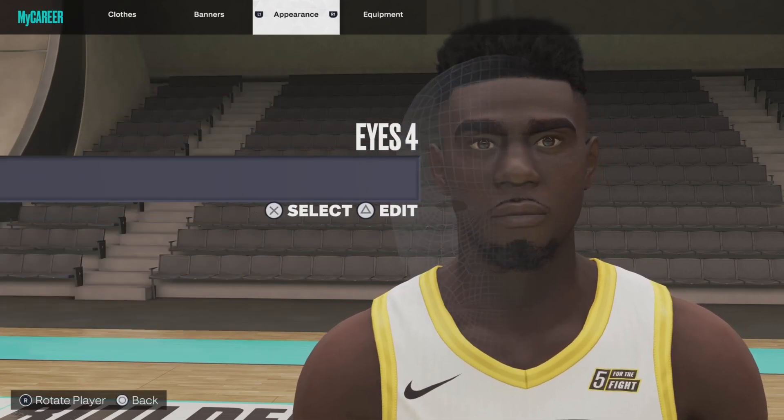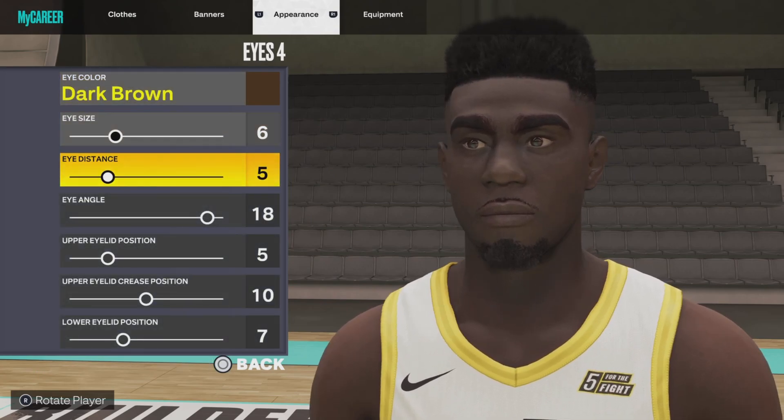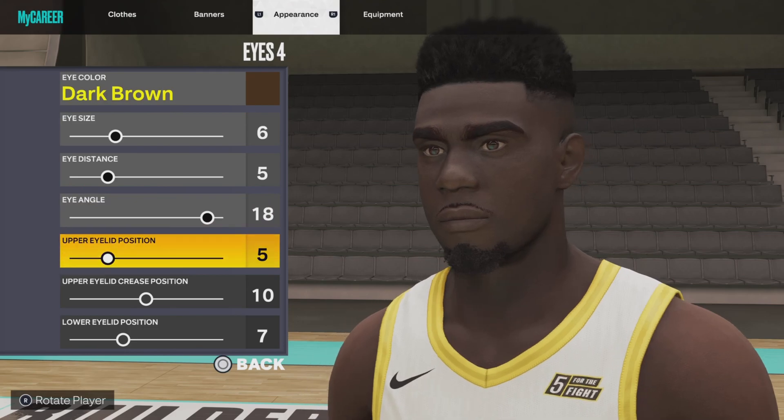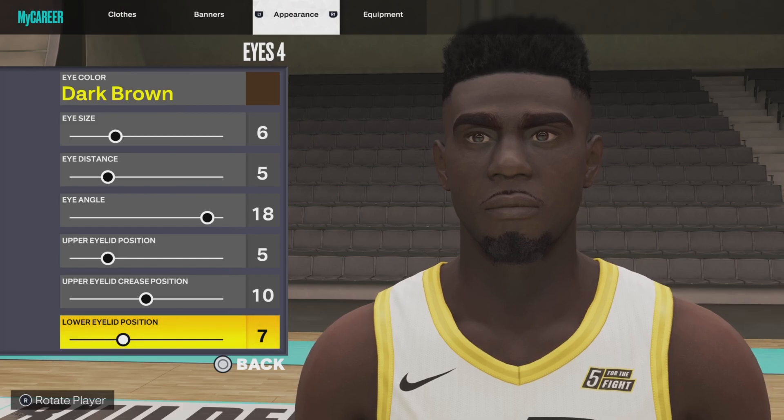Next up, the eyes: eyes number 4, eye color dark brown, eye size 6, eye distance 5, eye angle 18, upper eyelid position 5, upper eyelid crease position 10, and lower eyelid position 7.